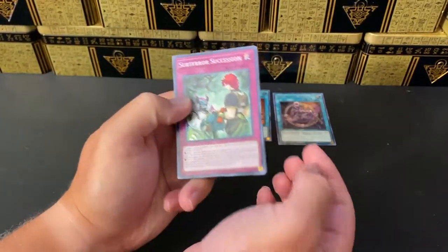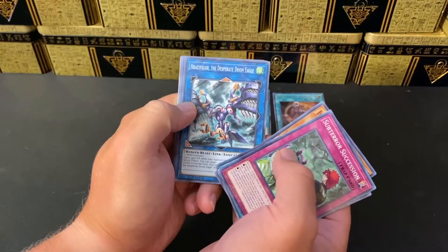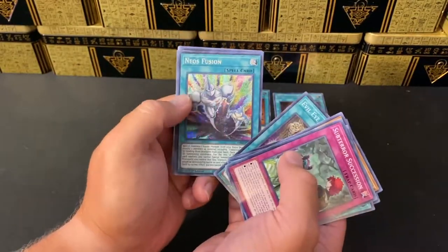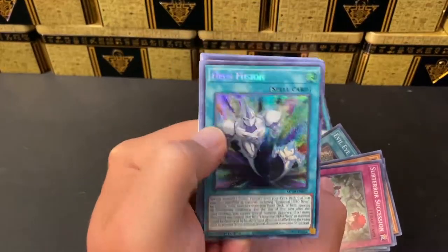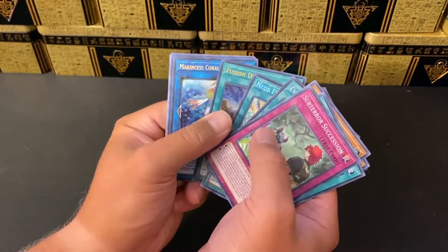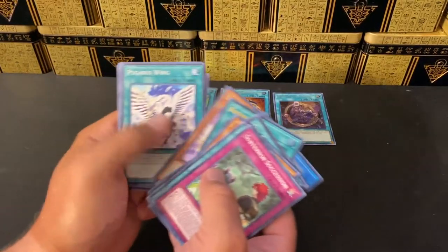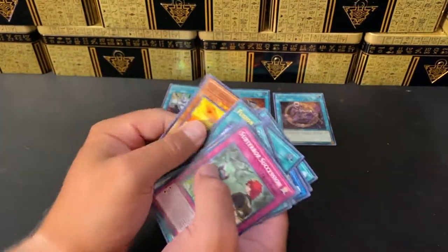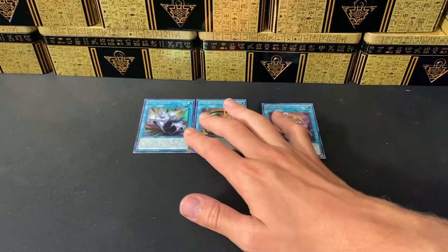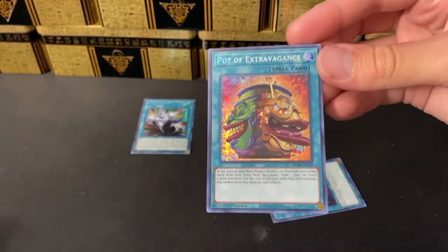So far for this tin we've pulled: Subterror Successor, Trickstar Fusion, Infinitrack, Dino Wrestler, Tenyi Spirits, Marincess, Evil Eye Repose, and Neos Fusion - which was recently a really expensive card but is now much cheaper. We got Fusion Destiny, and for our last ultra we have Marincess Coral Anemone. Each tin is an MSRP of $20, so in just three packs, Pot of Extravagance alone gives us all our value back.